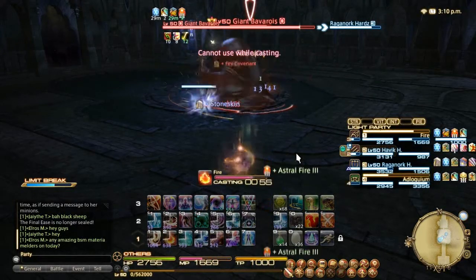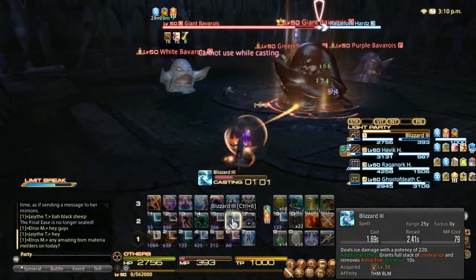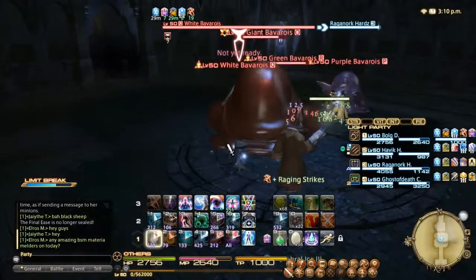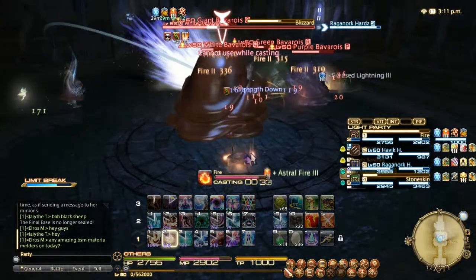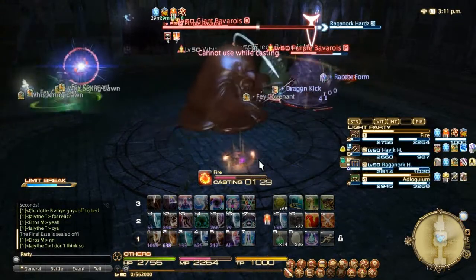This boss has two mechanics that are really the only things to look out for. He spawns adds like you just saw. Our tank wanted us to focus the white add, because the white, purple, and green can cast Paralyzed and Heavy on the group, and the blue adds can heal the boss.